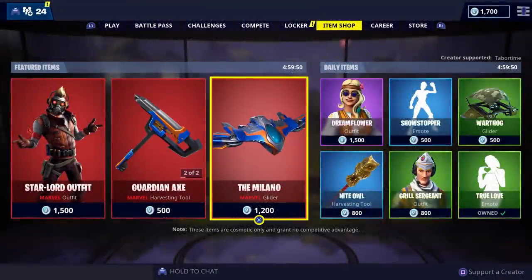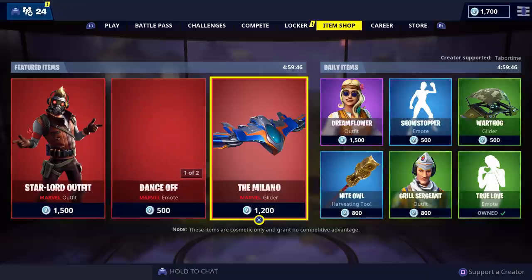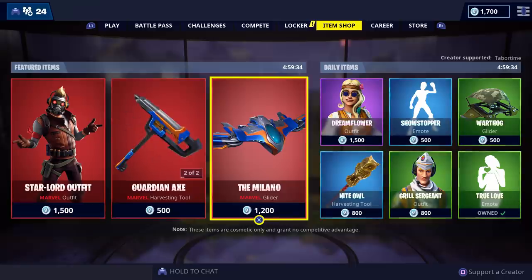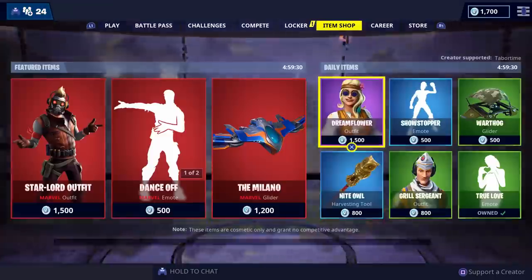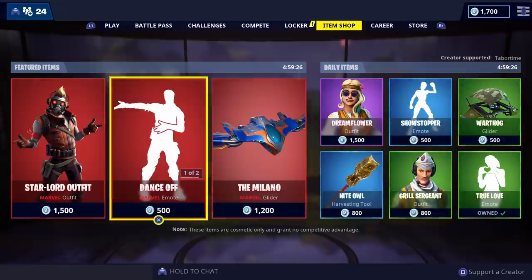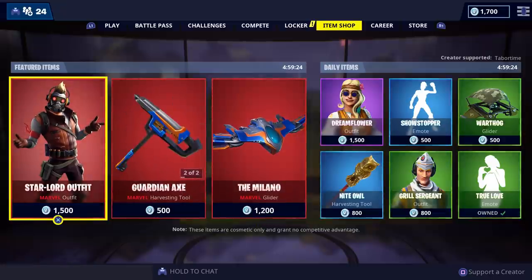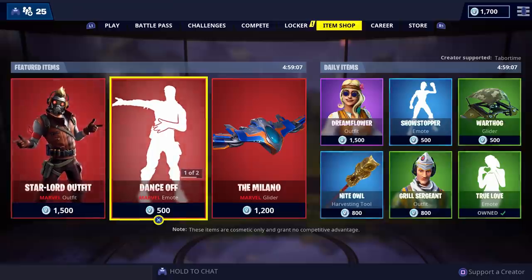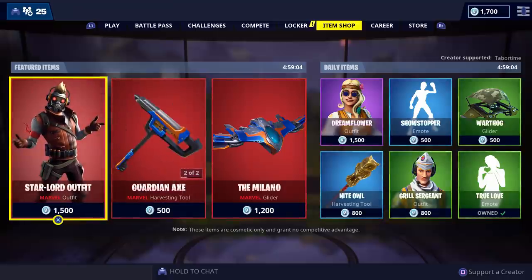I've heard that the Star-Lord glider is one of the best gliders in the entire game. I don't think I've ever purchased a glider in the item shop — in a store yes, but never in the item shop. That's going to change today. I don't think I'm going to buy the Star-Lord outfit because I've never seen Guardians of the Galaxy — I know, shame on me. I have seen them in Avengers: Infinity War and haven't seen Endgame yet, but I've never seen the original Guardians.